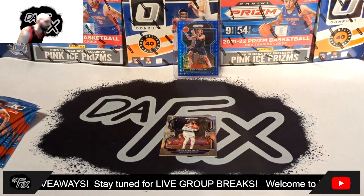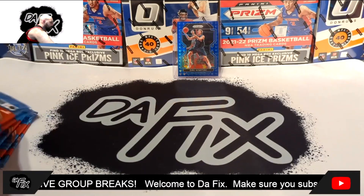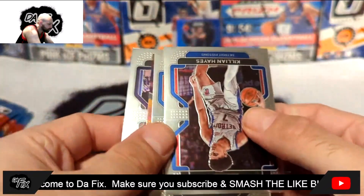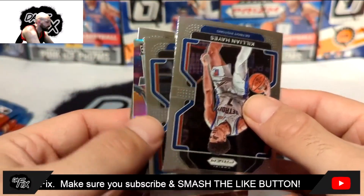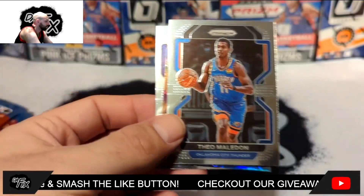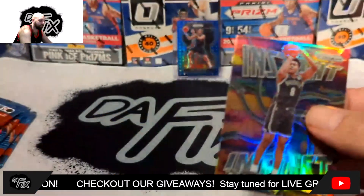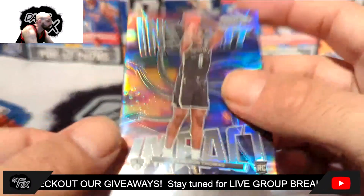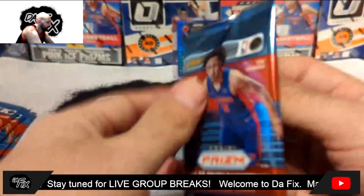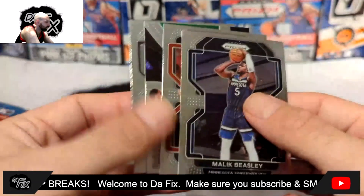Got the Dirk top loaded up, Nerlens Noel set aside. A few more packs to go. We got a silver insert — some kind of Immersion card, an Instant Impact with Cam Thomas. I swear these packs are repeating — retail boxes seem stuffed with the same guys over and over. Malachi Flynn again too.